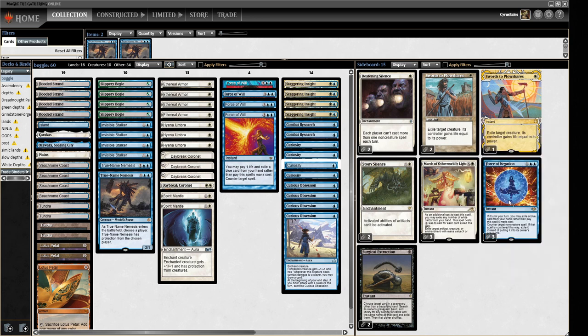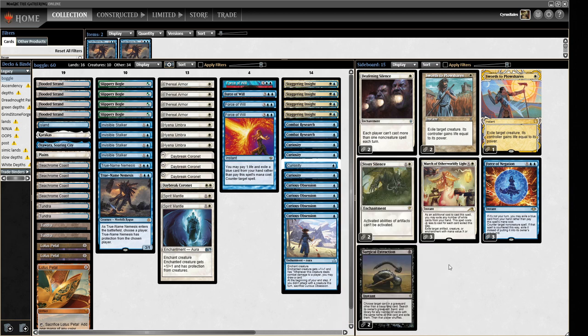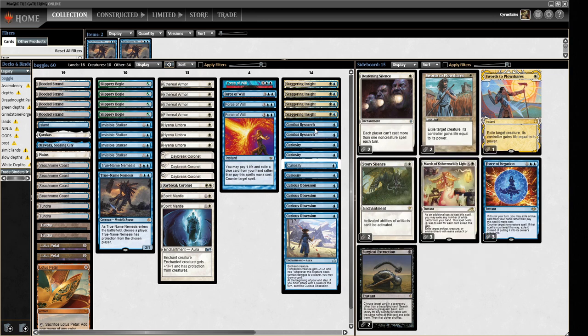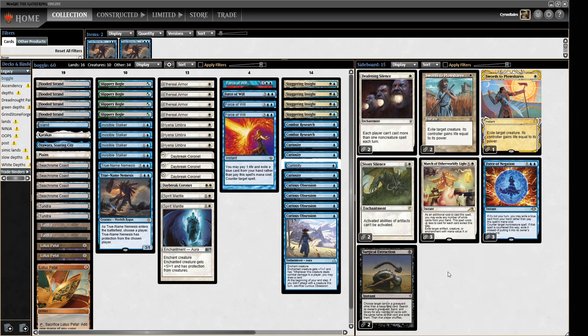Looking at the sideboard, we've got three Force of Negation to help against combo, plus some Stony Silences and Deafening Silences for various combo decks — both come in against Storm, for example. We've got a couple of Surgical Extractions. We are liable to getting turn-one'd by Reanimator, and I don't think we can do much about that. I'd rather have access to three Swords to Plowshares and three Marches for the World. The March is good at removing things like Ensnaring Bridge. So this might not be everyone's cup of tea today, but it'll be fun — we're playing something a bit out there for Legacy.